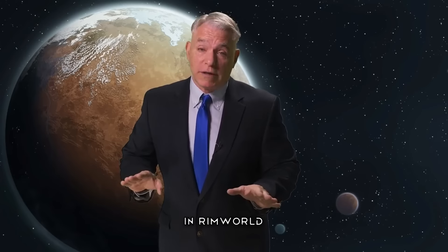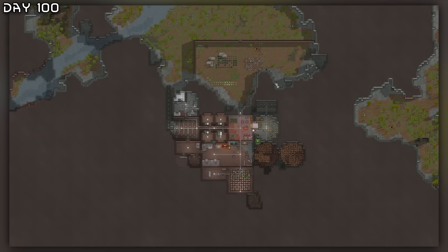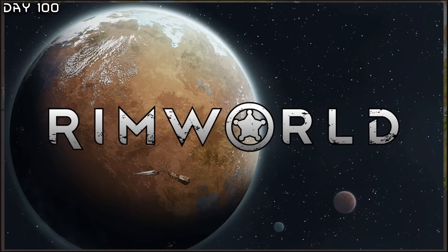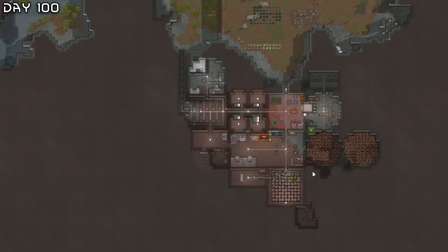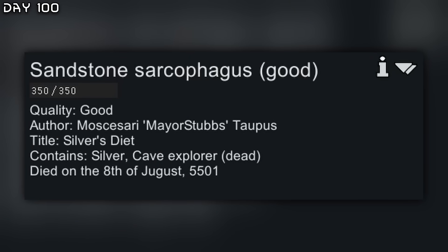I spent 200 days in RimWorld Save Our Ship 2. Can I defeat several raids and continue building a strong foundation for the playthrough ahead? I'm playing on the hardest difficulty. Welcome back to 100 days here in Save Our Ship 2 RimWorld. Where we last left off, we got this whole base up while Silver started it, but Silver is now dead, so we have to move on.